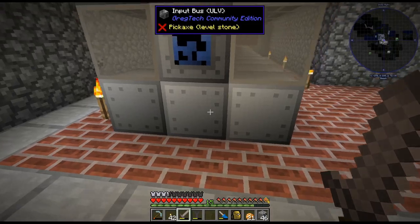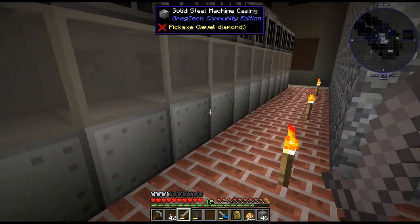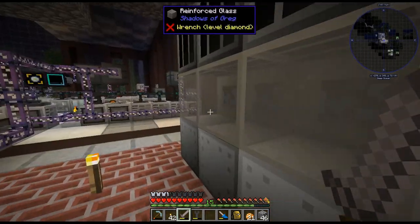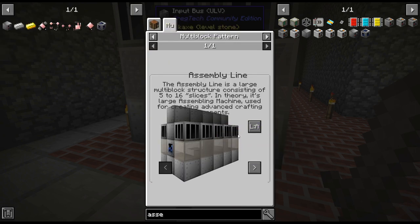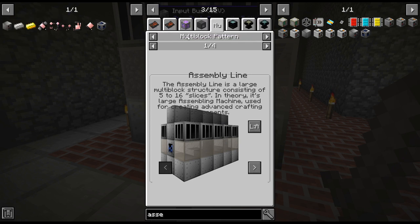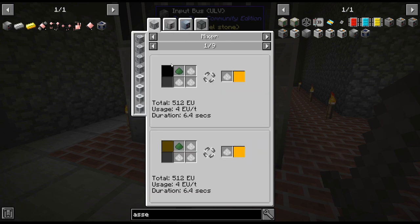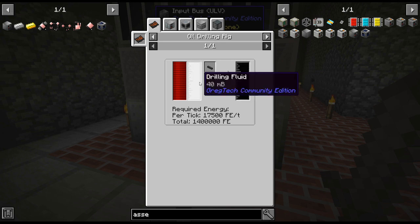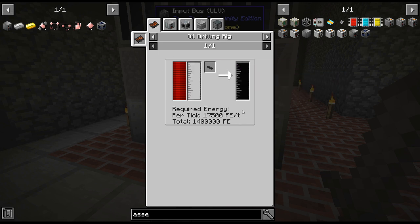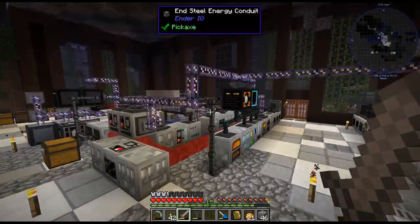Unfortunately, automating it is a whole other beast on its own. The input buses all need to be ULVs, so they just have the one slot — that makes it a little bit easier. But this thing is a pain. We'll have to get into that next episode. We'll take a look at automating this. We also need to get some lubricant finally — there's creosol from wood, seed oil from crops, or oil. I almost think oil would probably be the easiest. But we'll have to get into that more next episode. That's going to be it for today — thanks for watching and have a good one.